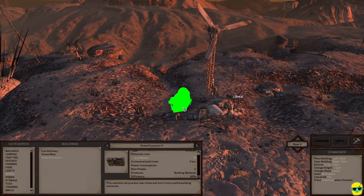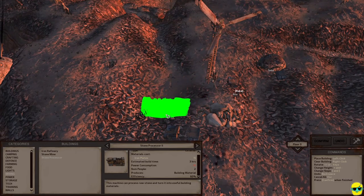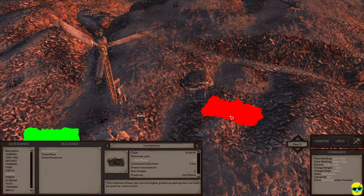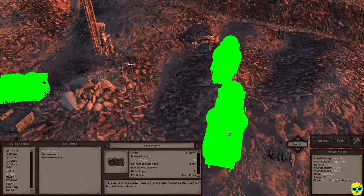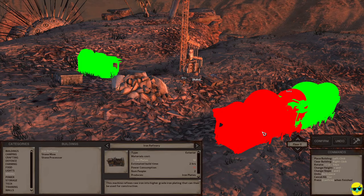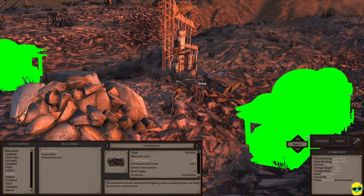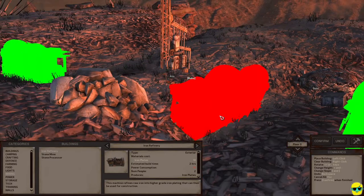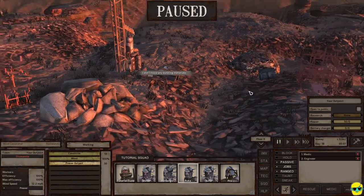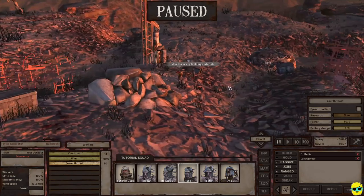Right by the stone box, I'm going to rotate this and build the stone processor in a place where people can easily get to the mine. Then I'm going to go to the iron refinery — this also takes power — and put it right over here. We don't have enough to build these items yet, but we're just going to place them. The bandits will come in all different varieties, animals may come, they will attack us and beat us up and take our food, but they will not trash our buildings or destroy our structures.